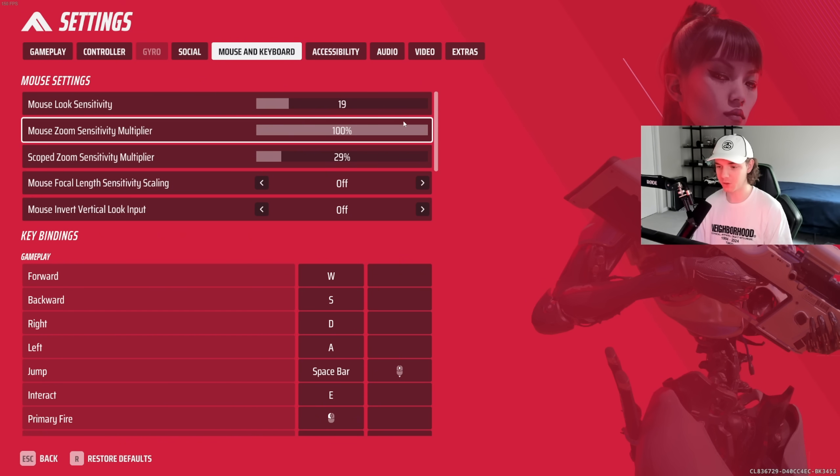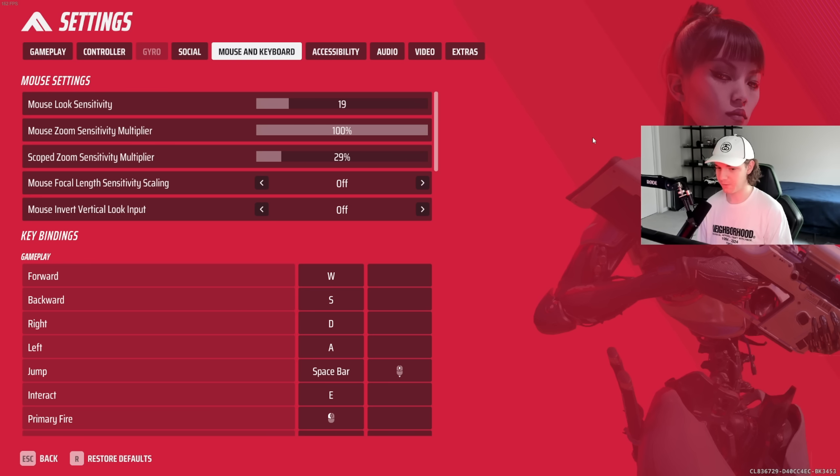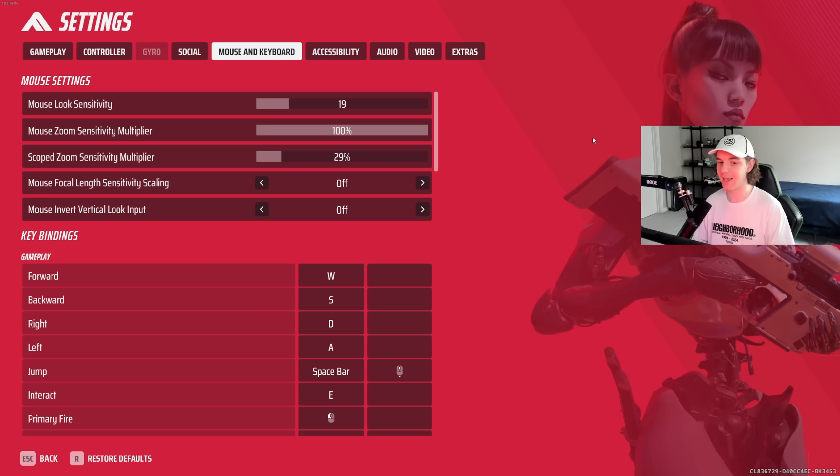Mouse zoom sensitivity multiplier — you want to keep this at 100%. This is just changing your individual scope sensitivity settings. I do aim trainers every once in a while, and having my scope sensitivity be the exact same as my normal look sensitivity feels so much more consistent to me.